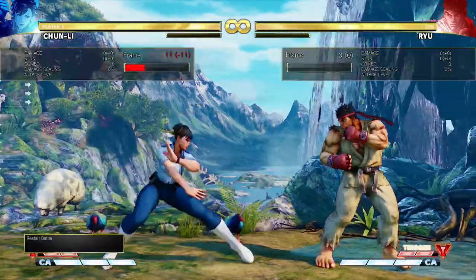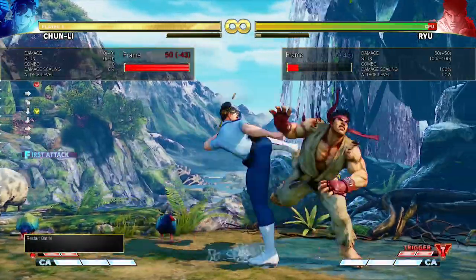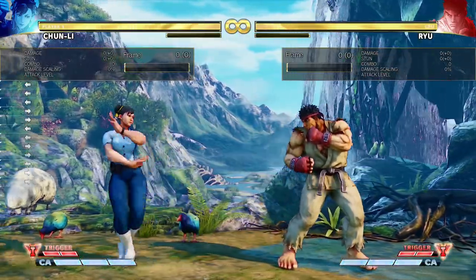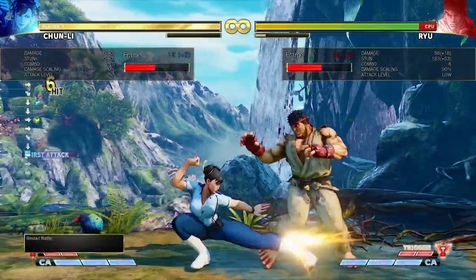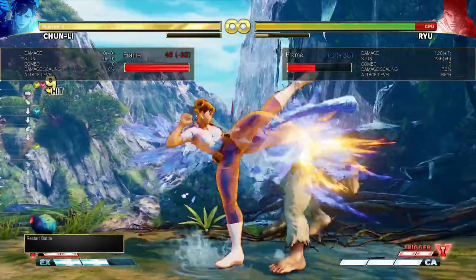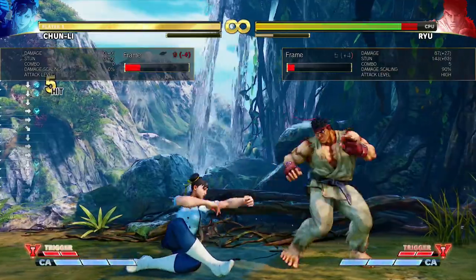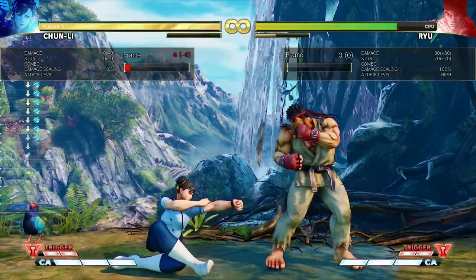Her light legs attack is plus four on hit, medium is plus three, and heavy is plus two. The heavy is your basic ender for comboing into super. The light and medium ones are used for extending combos. If you hit the medium one, you can combo off of it with crouching light kick into something else to get a knockdown. The light one pushes a little bit further back, but is better for getting combos because it's plus four, so you can combo a jab afterwards.